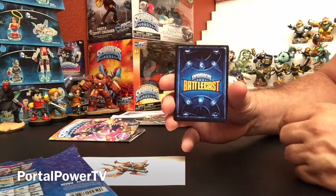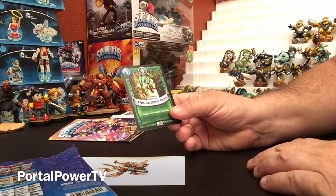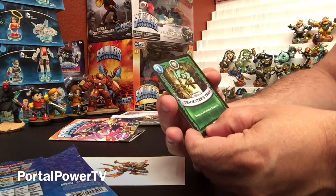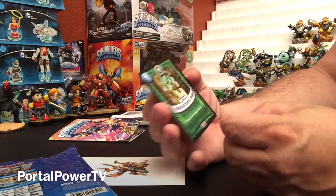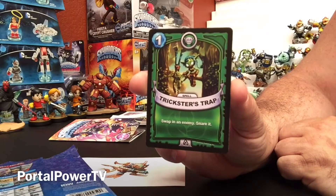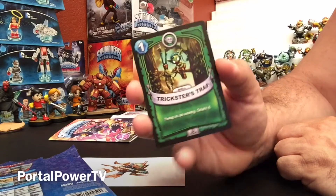And we have a Battlecast card here — let's see who it is. It's Trickster's Trap. This is Stealth Elf, but it's not the same exact card that's in the starter packs. So I'll be curious to see.